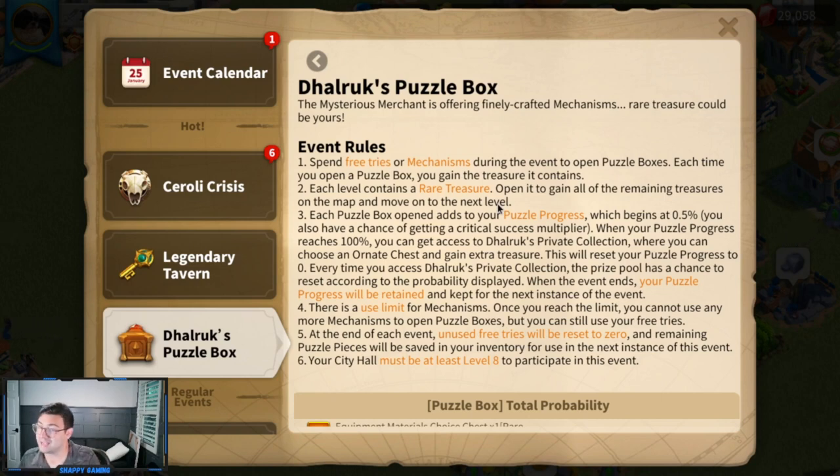Your odds are one in 16 for every reward, so odds are fairly high that it'll take you at least eight puzzle boxes before you get that rare reward — sometimes more, sometimes less, but on average about eight, giving you a 50/50 chance. Each puzzle box opened adds to your puzzle progress, which begins at 0.5%, and you have a chance of getting a critical success multiplier. When your puzzle progress reaches 100%, you can get access to Dalruk's private collection, where you can choose one ornate chest and gain extra treasure.